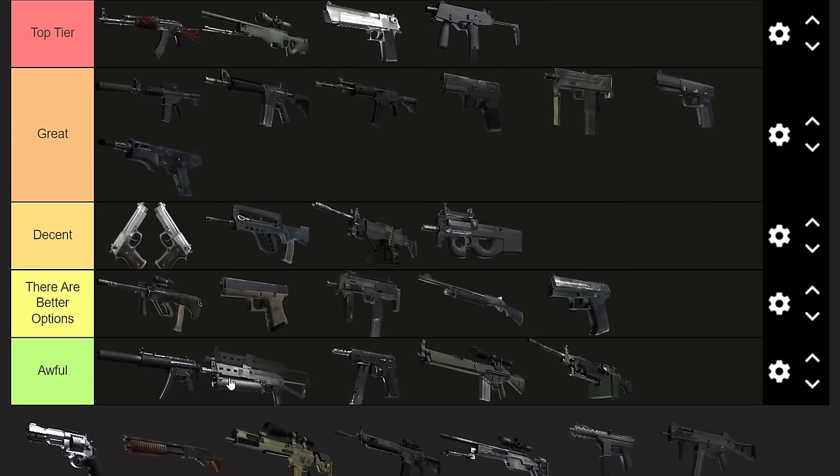Next up, the PP-Bizon. I'm putting this one in Awful. It's not the worst gun in the game, but I can't really recommend it over the MP5. It's not as bad as people think, but it's still really bad. It has the largest capacity of any gun in its class, but it's basically an auto Glock where the armor pen is terrible. Don't use it — I wouldn't recommend it in your loadout at all. Maybe you can make an argument for the MP7, though.